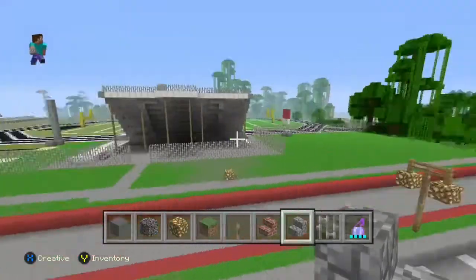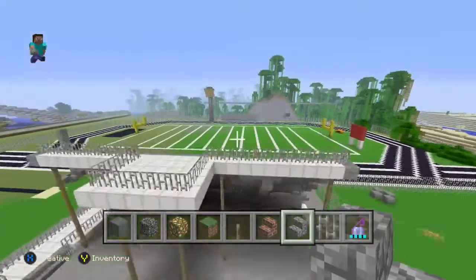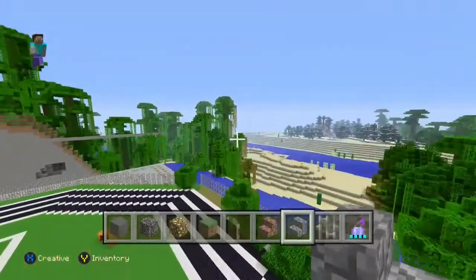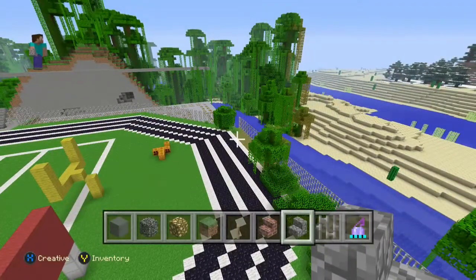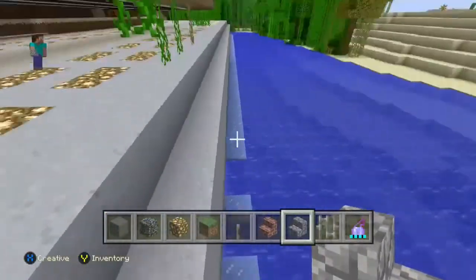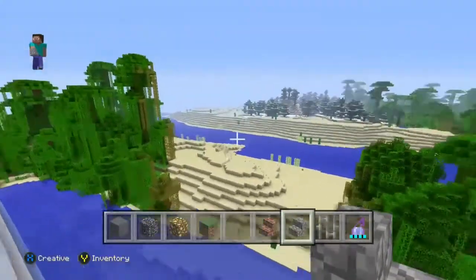Now let's go to the football stadium. If you're wondering why the football stadium is outside of school, I could explain that. This used to be a 360 world, so the worlds used to be a lot smaller than they are on the Xbox One now. So the world ended about right here where you see this ice is at — that was the end of the world. So I could not build anything back there because it was on the 360.